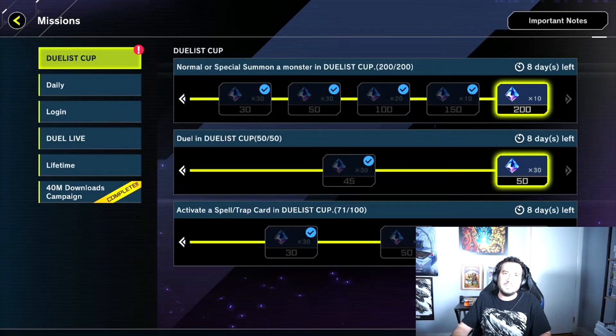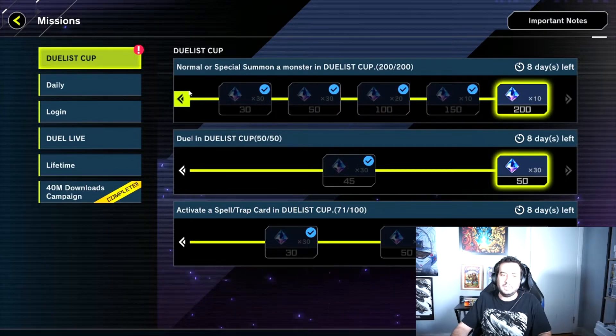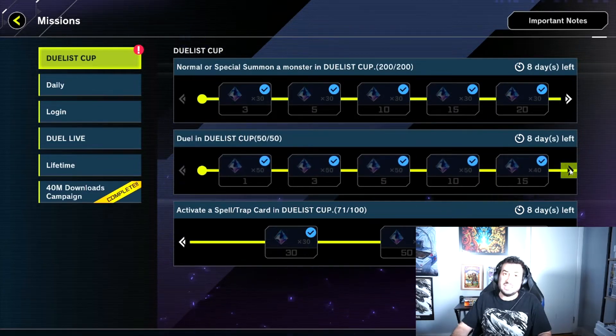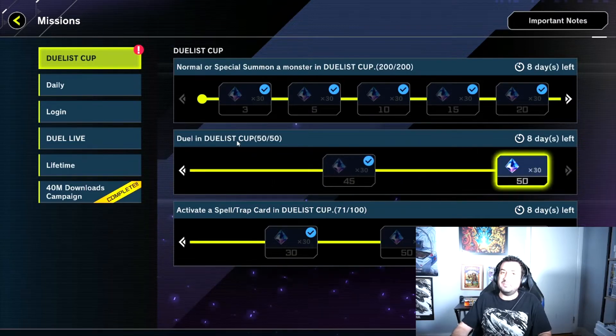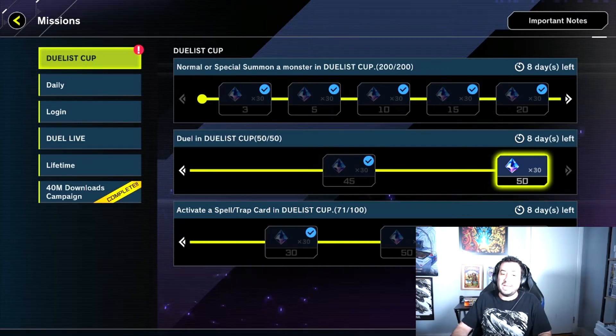The other 1,000 gems available during the Duelist Cup come from the exclusive Duelist Cup missions that you have the duration of the event to complete. Normal or special summoning a monster 200 times will net you a total of 250 gems along the way. Dueling in the Duelist Cup can get you as many as 500 gems if you duel the full 50 times. And activating a Spell or Trap Card can get you another 250 gems by activating at least 100 Spell and/or Trap Cards.